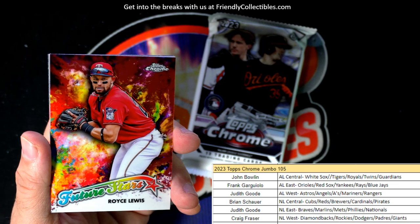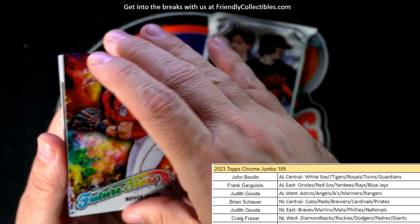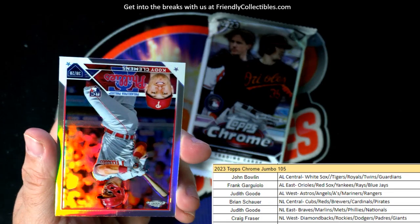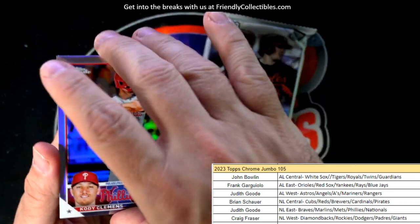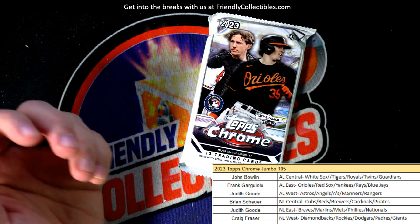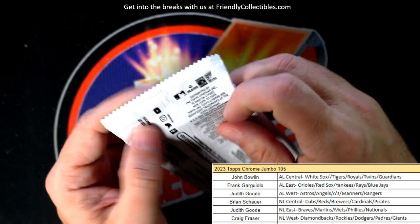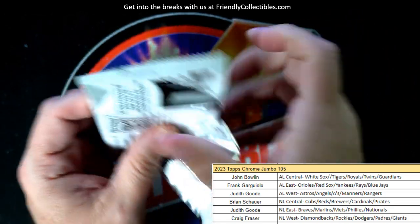Royce Lewis — Minnesota Twins — going to John B. Cody Clemons rookie card refractor. And last pack — then we'll get this box uploaded to YouTube and get the next Chrome Jumbo box listed.